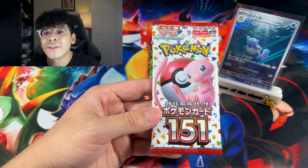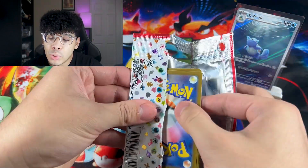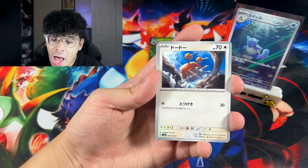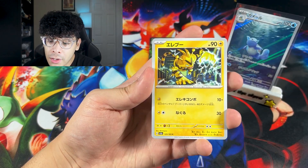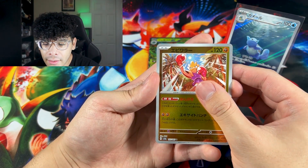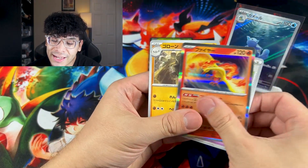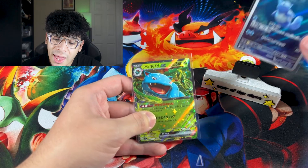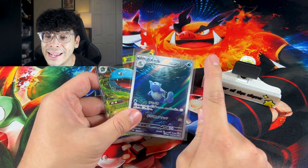Final pack right here. What is inside our final booster pack? Is the final pack going to be a God Pack? Three, two, one — no God Pack. No God Pack. Magikarp, Electabuzz, we got a Hitmonchan, and the final card is... a Moltres holo. Unfortunately, a Moltres holo. So that means we ended things off with one EX and one art rare. Give me a second to show you what we truly ended things off with.